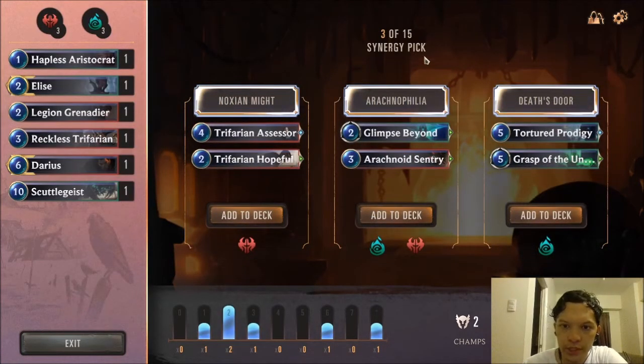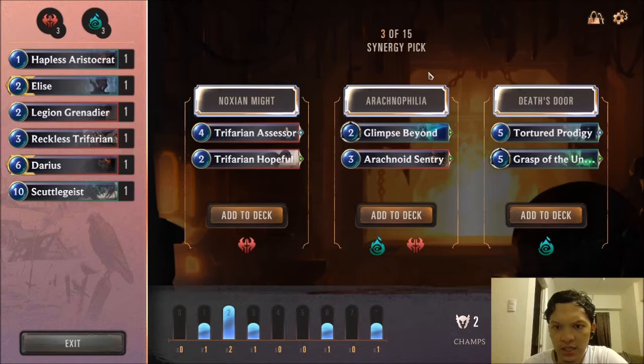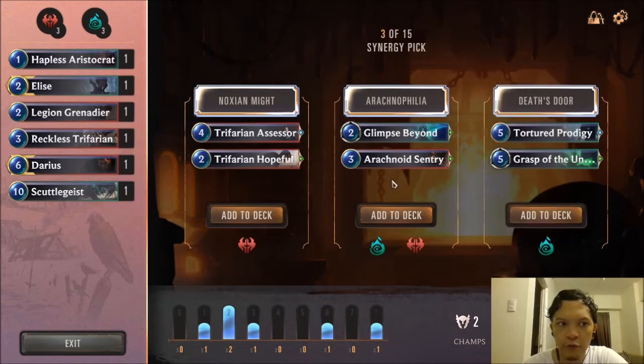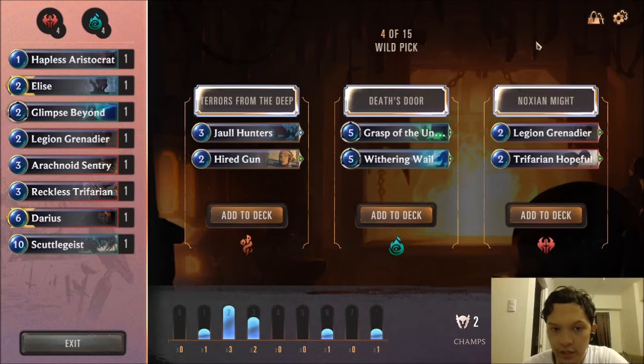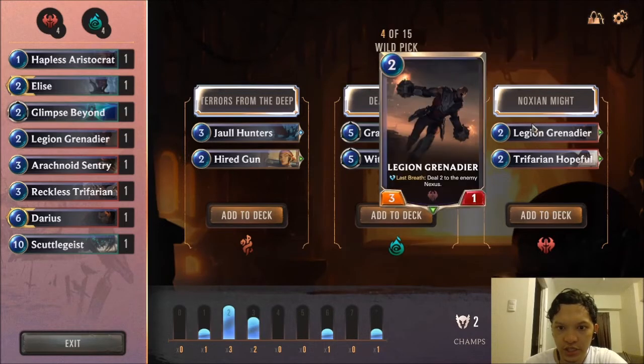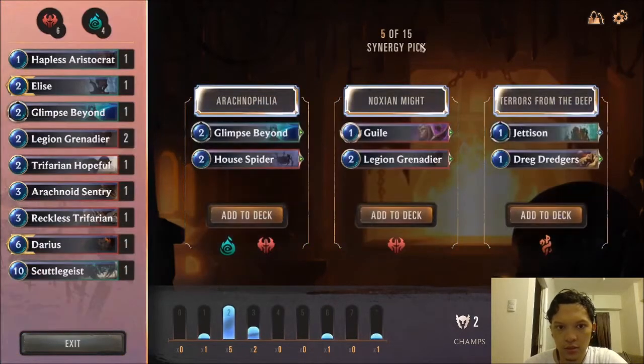Right now I'm leaning more towards the Arachnophilia pack. Since this is a synergy pick, this will kind of dictate what we get in the next few picks. Overall, I think the Arachnoid Sentry and Glyphs Beyond is the best choice here. We're going to go with an aggro Elise deck. We can take the Noxian Might pack here, which gives us very aggressive 2-drops. We want to put as much pressure as early as we can. There's no question here — we take the Arachnophilia pack.